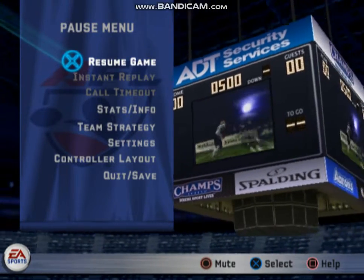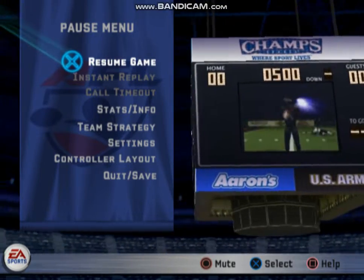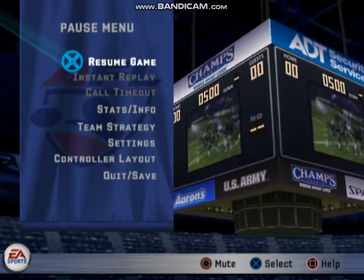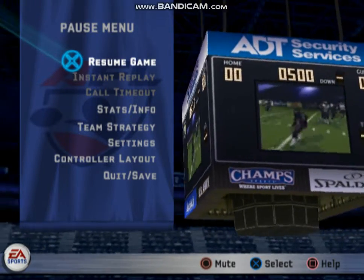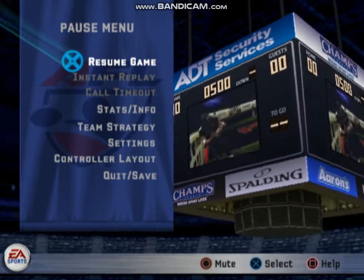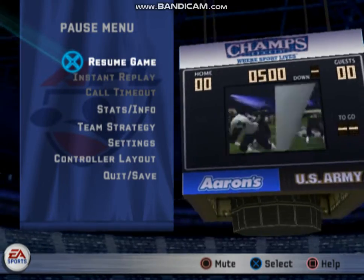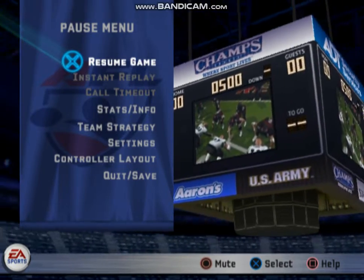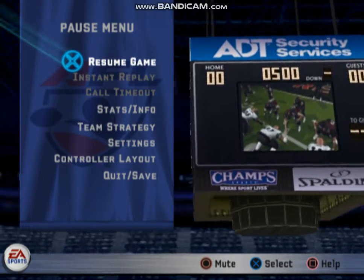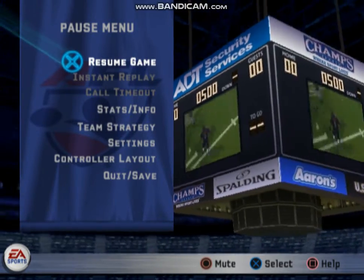Otherwise, a linebacker can only leave the box under certain circumstances: a run, or if the quarterback leaves the pocket. Also, a linebacker can leave the box if the tight end or the fullback goes into a passing route. The nose guard must line up helmet to helmet with the center and use man-to-man techniques. No stunting or twisting is allowed.